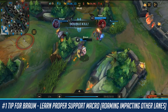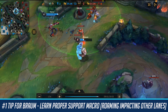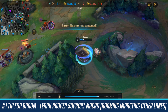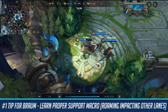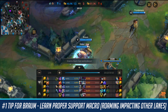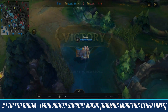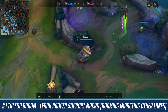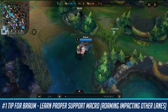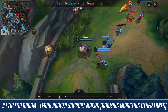My number one tip for playing Braum is to roam around the map and impact other places. A lot of supports roam to Rift Herald and then pretty much AFK in lane after that — but that's not how you're supposed to play support. As Braum or any support that can CC the enemy, like Alistar or Leona, you should be roaming and impacting other lanes, especially when you have downtime and your ADC is just attacking the turret.